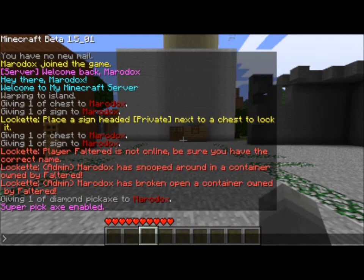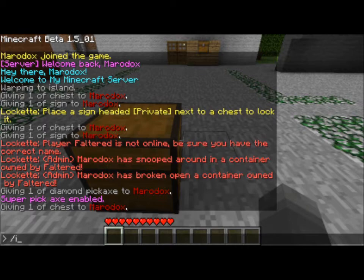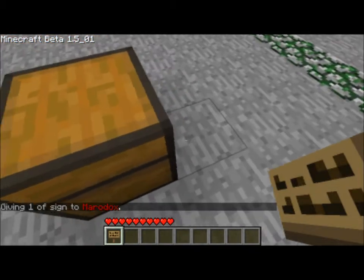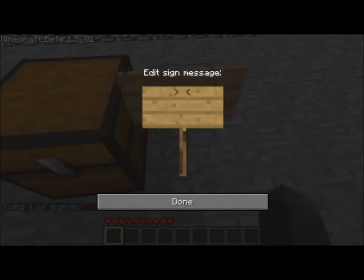So the first thing you need is obviously a chest that you want to lock. You put your chest down, and you also need a sign. You go right next to your chest — any block around your chest, either right, left, up, or down. So I put that there.